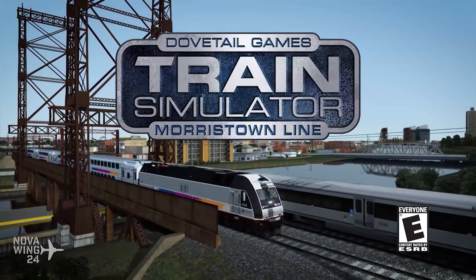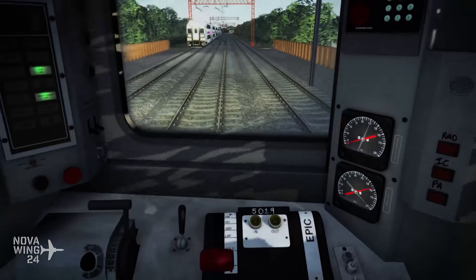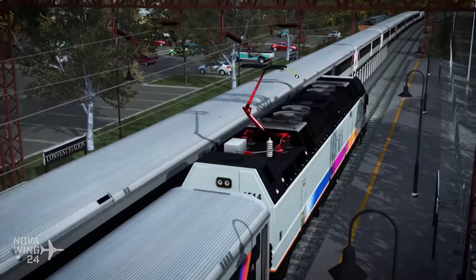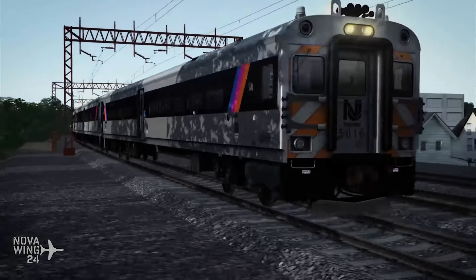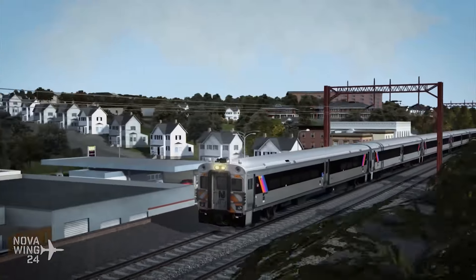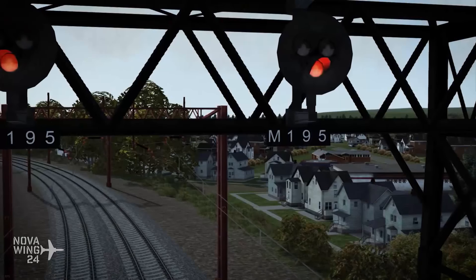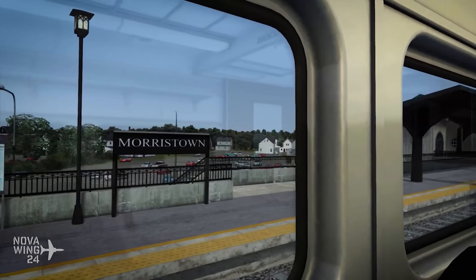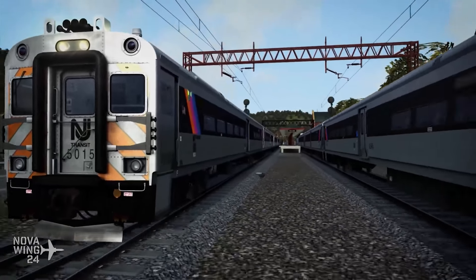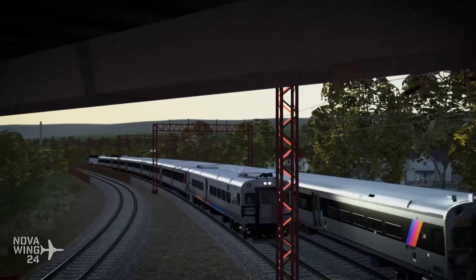Moving out of flight simulation and into other transportations, the guys over at Train Simulator released two new add-ons for American train enthusiasts. The first is the North Jersey Coast and Morristown Line Route. This gives you a significant amount of track — over a hundred different multi-track routes — with beautiful scenery coming out of the North Jersey Coast. It expands and continues the North Jersey Coast Line which has already been in there as well.